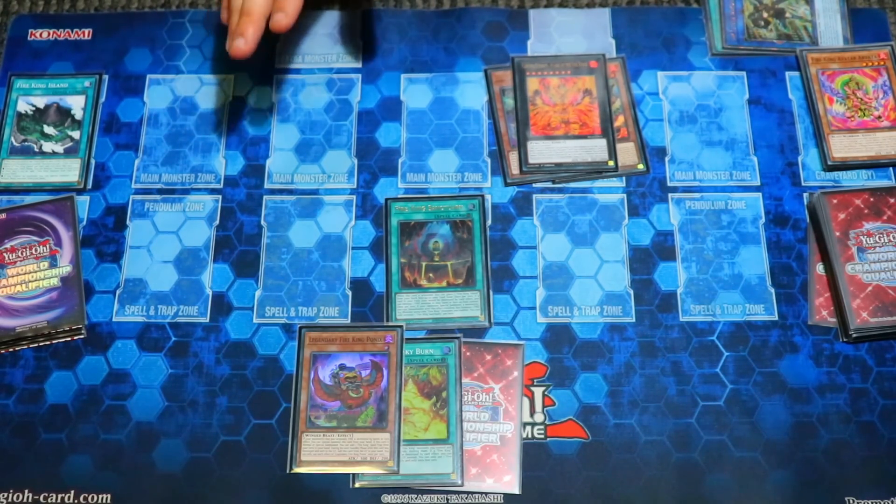One other neat interaction you can do with Avada and Kirin: say you have just these on the board and your opponent activates a monster effect — you can negate it with Avada and destroy it. You can also chain Kirin to pop itself to special summon. Then Avada triggers to destroy Kirin, and in a new chain: Kirin chainlink 1 summons itself, Avada chainlink 2 summons back Ponix. So you get both of them back. Keep that in mind as a way to push for pressure or more bodies on board.